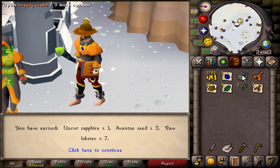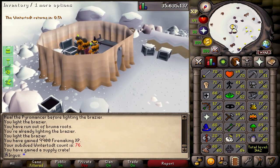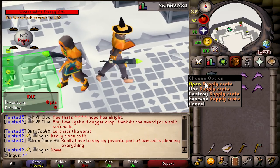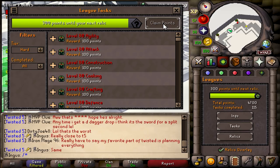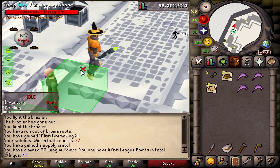Wintertodt kill count number 69. We actually just hit 60 construction and 19.5 million fire making experience. I'll probably claim some points when we hit 25 million fire making experience. That was only 60 points, but that means 240 left until the next relic — so we for sure have this in the bag as soon as we get the 25 million experience. I can't wait. Three more supply crates. I'll take the warm gloves — that's another piece of warm clothing.